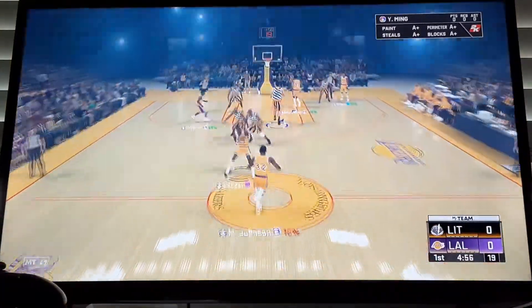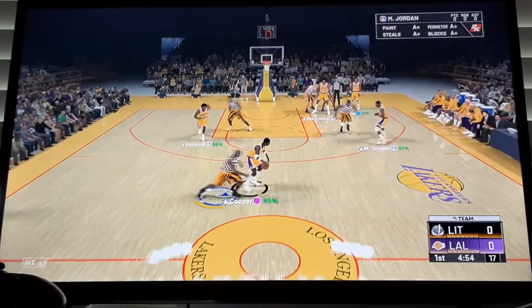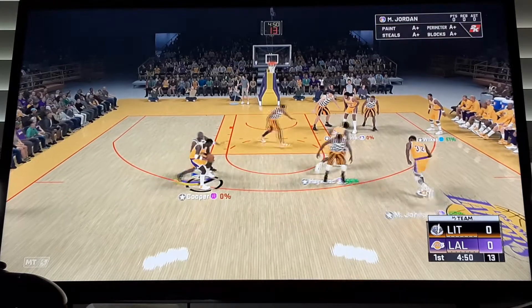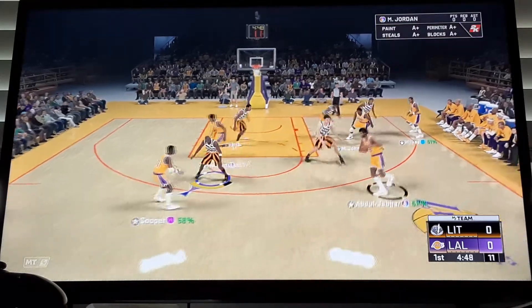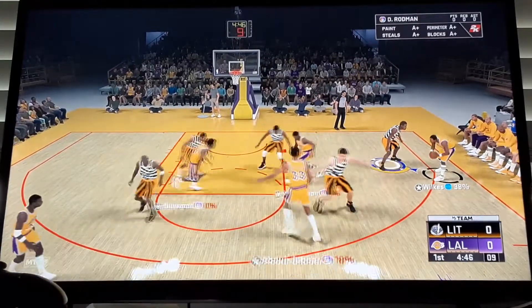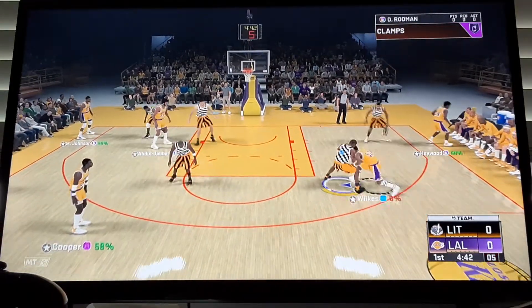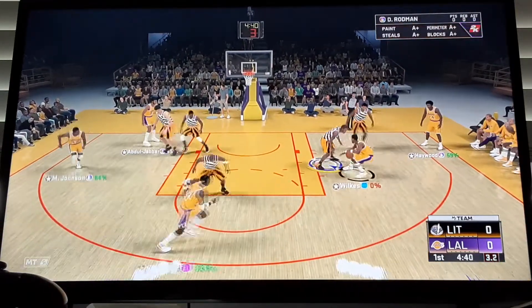My center is Galaxy Opal Yao Ming, that is the Goat version. I do have the Goat Magic. I also have the Goat Jordan. I also have the Goat Wilt. I have that LeBron point guard, not the Goat one, but the out of position one. I also have Thawmaker, small 4, Galaxy Opal.